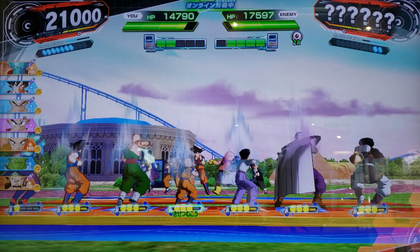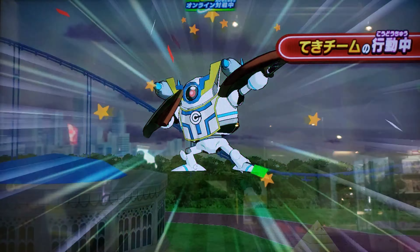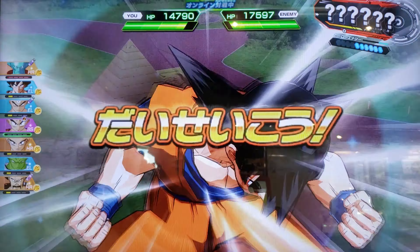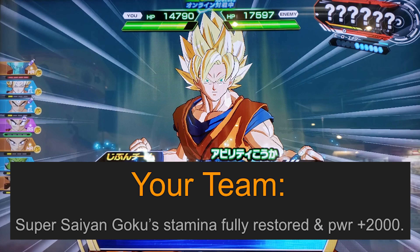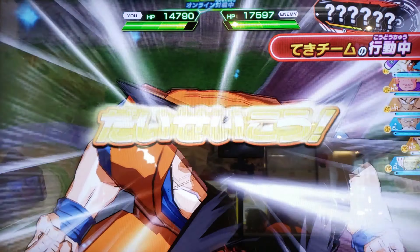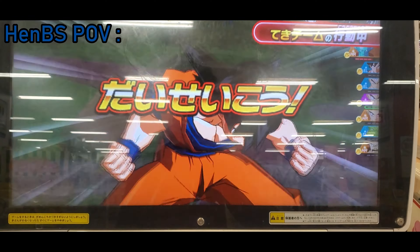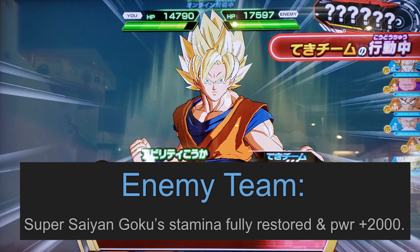Guessing he's using the HP module - all my guys in attack. He's using the new damage cuts module, which is pretty strong. Got the full KI recovery, that's good. He pulled the same module effect. Interesting - we both pulled the same Golden GT and Goku cards.